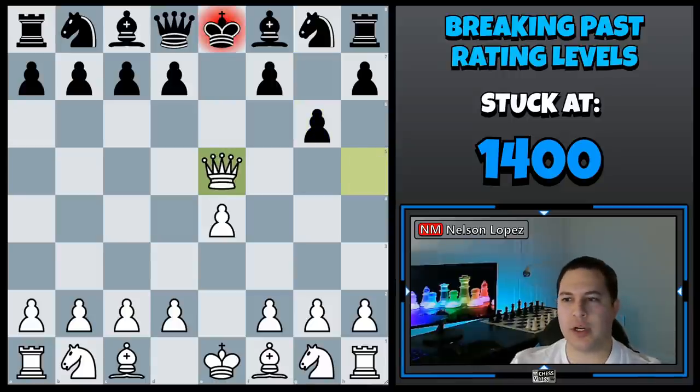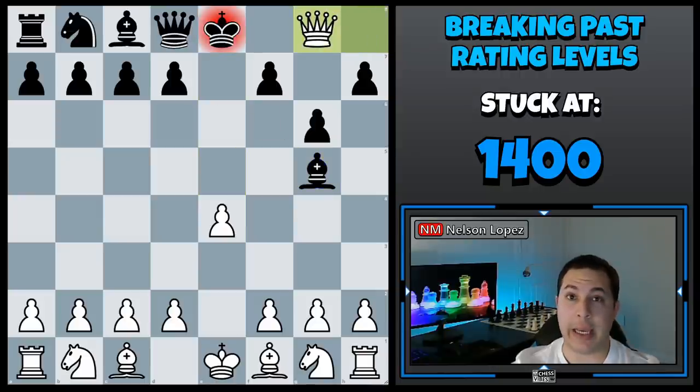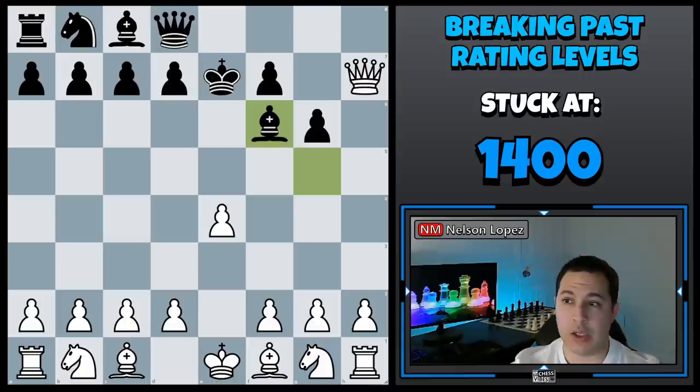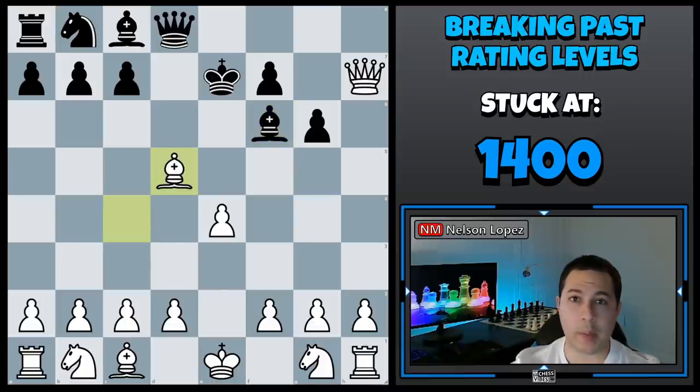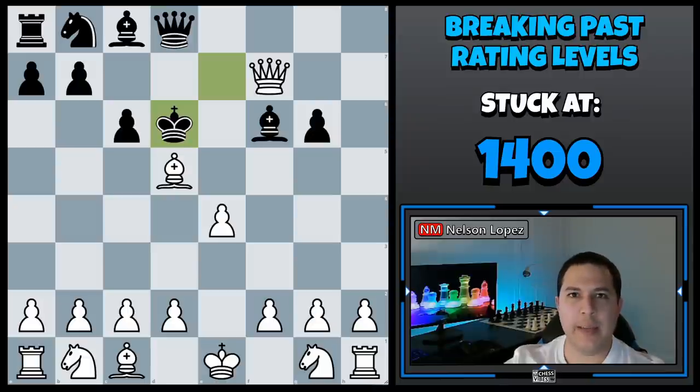Black falls for this opening trick — pretty common, but he didn't know it obviously. Not only did he lose a rook, he lost his knight, then a pawn, then another pawn, then another pawn, and by the way his king is on a run to the center of the board. At this point I was looking at the game and I couldn't believe it, because I knew that black won the game — but looking at it, I'm like, how did black win this?